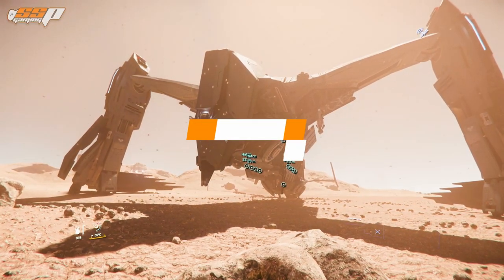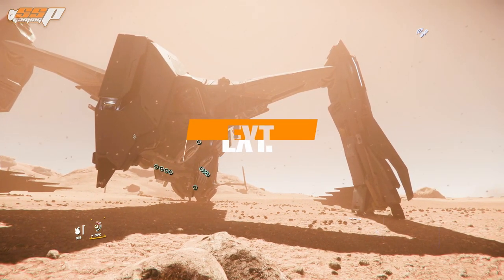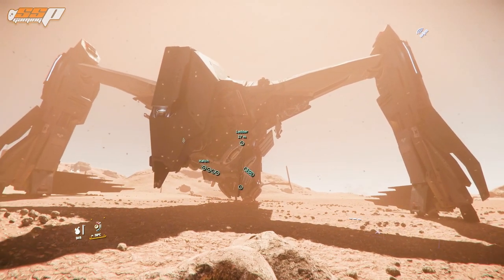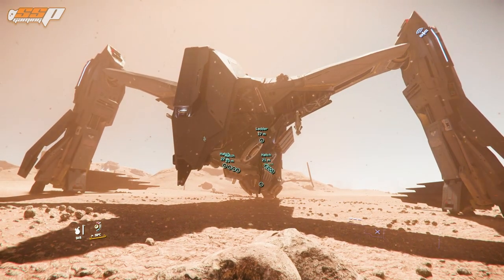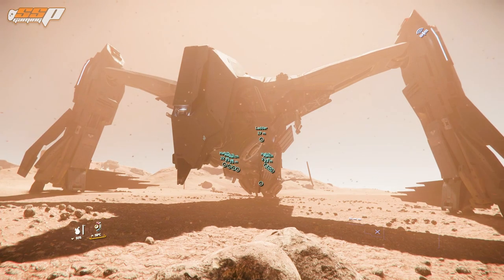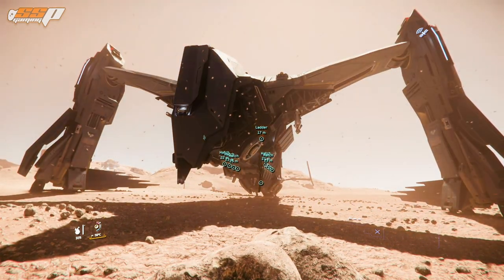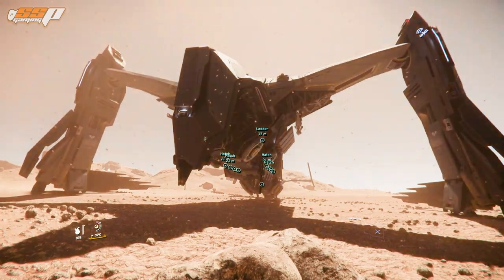One of the first things we've got to talk about while looking at the Prowler on the outside is its size, because this thing is absolutely huge. It has to be because it is a dropship and is going to be carrying well over 10 people into battle, so it needs the space and the flight characteristics to handle well in difficult situations.